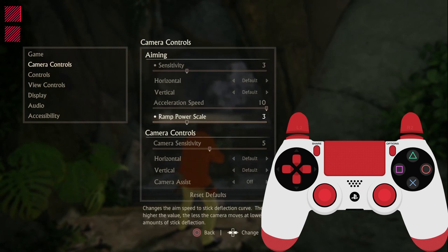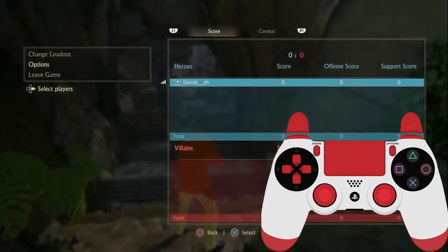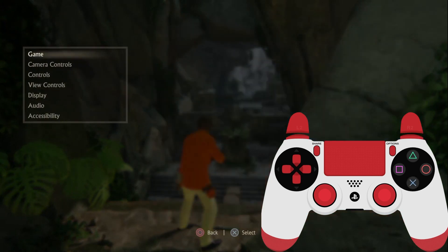The last camera setting is Camera Sensitivity, which controls how fast your camera moves when you are not aiming. Five is too low for me — sometimes someone is behind me and I want to turn around fast. I recommend going for higher values. For example, at 10 the camera moves very fast without aiming, while at zero it is extremely slow.